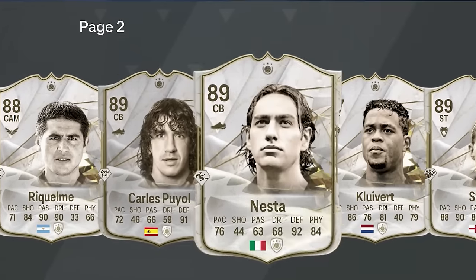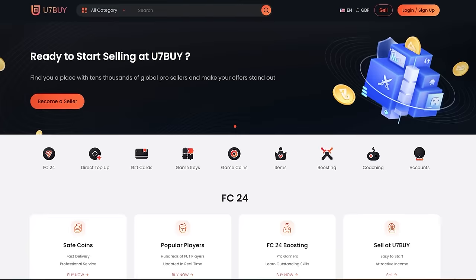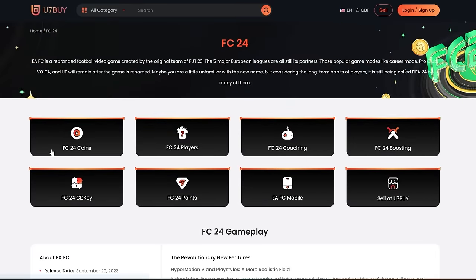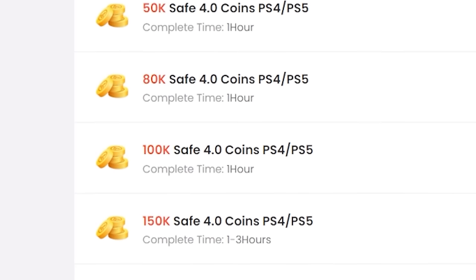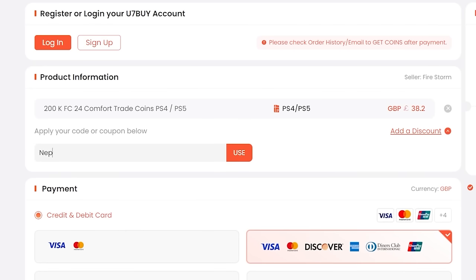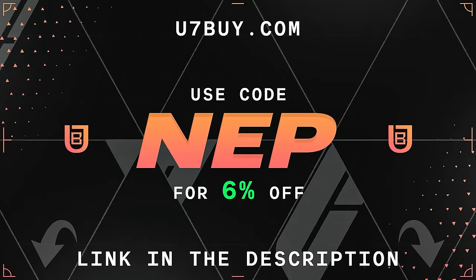If you want to be able to afford the best players and open the best packs in FC24, go to u7buy.com to buy your EAFC24 coins. It's cheaper than buying FC points and just as reliable. They already offer some of the best prices out there but you can get an extra 6% off using promo code NEP at checkout.